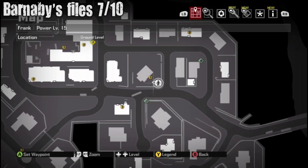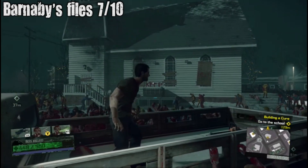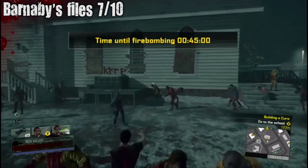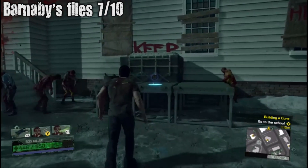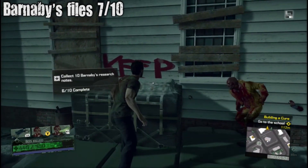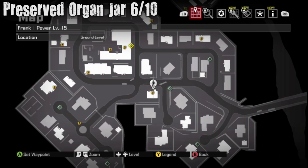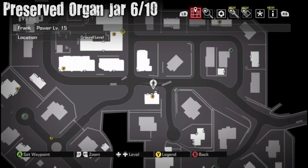Barnaby's Files seven out of ten — it's gonna be this building. I think it's a church — yeah it's a church. Outside on a table will be the file. It looks like the church from The Walking Dead. There are zombies in this church, and that one preacher guy.